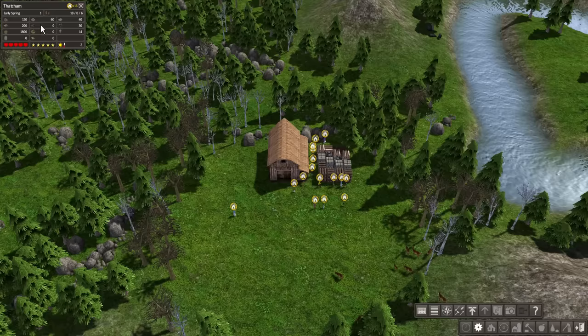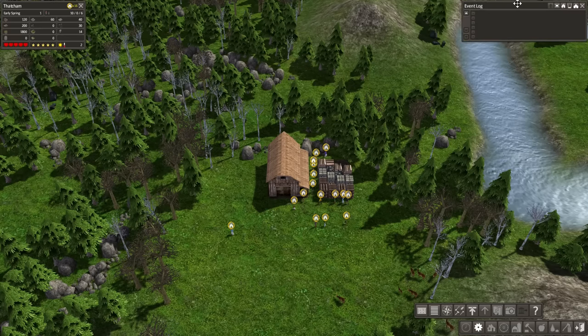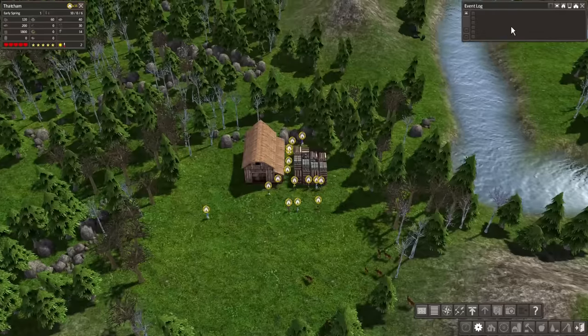We have no alcohol, coal, medicine, or textiles — we'll deal with that later. The average health of our citizens is five hearts. The average happiness is five stars. The weather right now is going to be bright and sunny with a chilly two degrees Celsius. The next panel is the event log, where things like births, deaths, storage being full or empty, diseases, and disasters will all appear. That will be really important to keep an eye on.